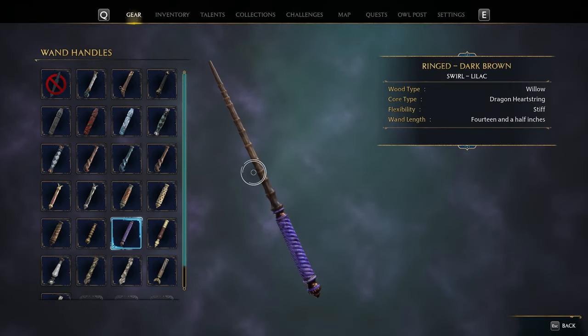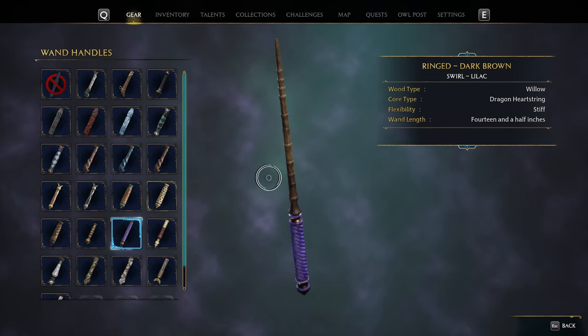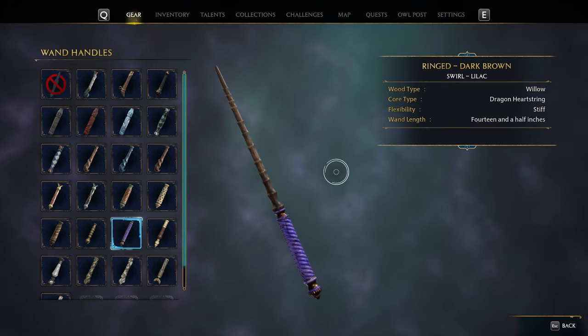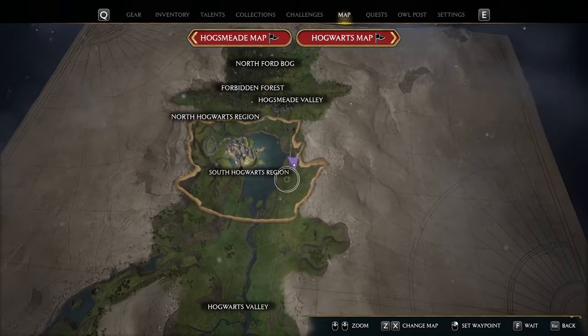Hello everybody! Searching for a new colorful wand handle? I have something very special for you — this is a real lilac, as you can see. Beautiful! Let me show you where you can get it. The thing is that it's quite missable, and you'll soon see why.